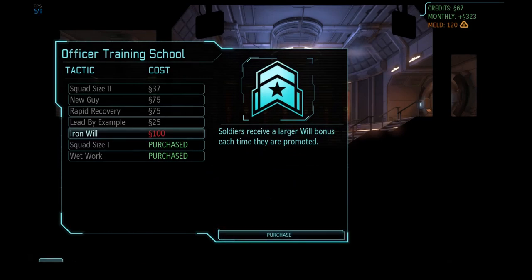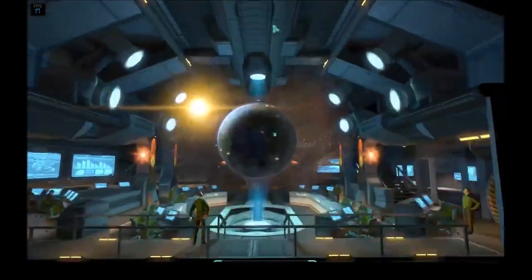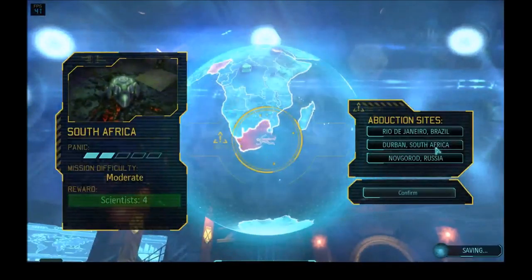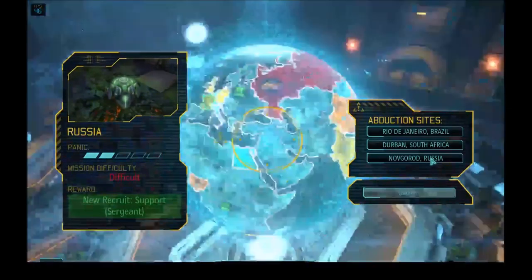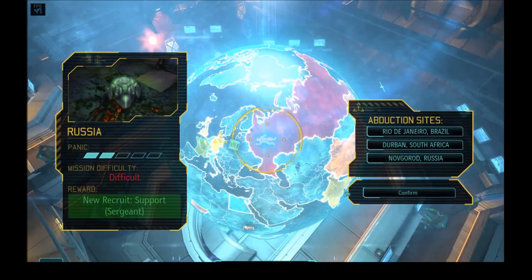There's also Iron Will, although we can't afford that now — it gives a larger Will bonus each time soldiers are promoted. Let's take a look here. South Africa: moderate, four scientists. Novograd, Russia: difficult, panic support.